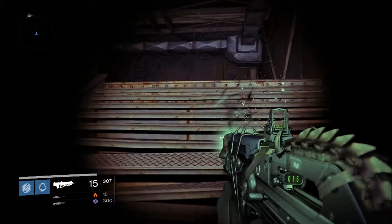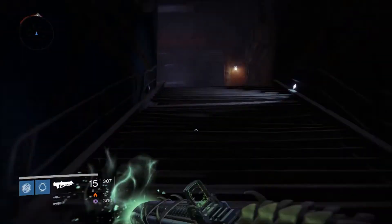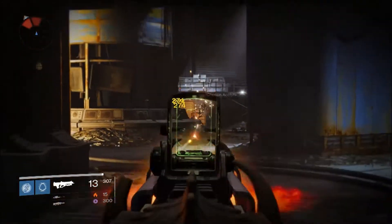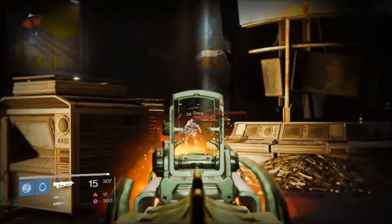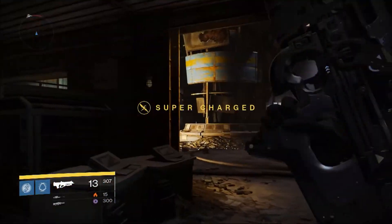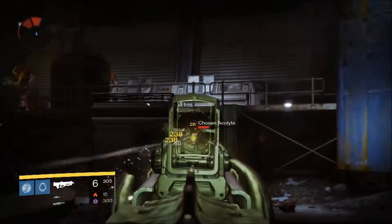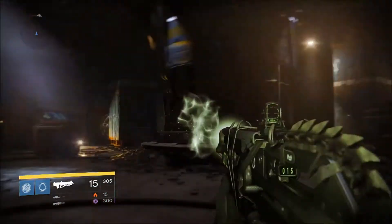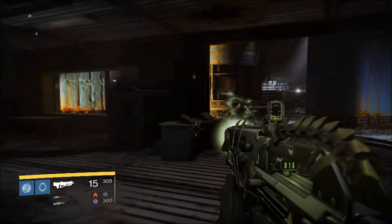You're probably wondering, what is that funky gun you got in your hands? Well, that is Bad Juju. Let me just show it off kind of quickly. Look at them kills. It's not actually that bad a gun from what I'm probably showing you right here, but believe you me, there is a lot more behind this gun that you're not seeing. So let me just get rid of some of these kids and get to a safe spot, and let me just show you the gun and its stats.